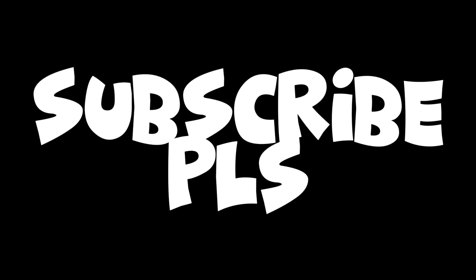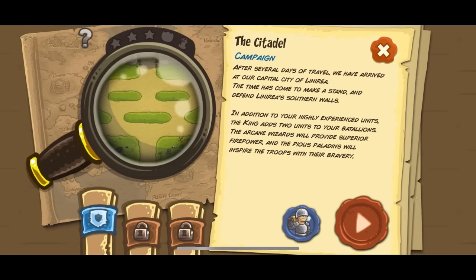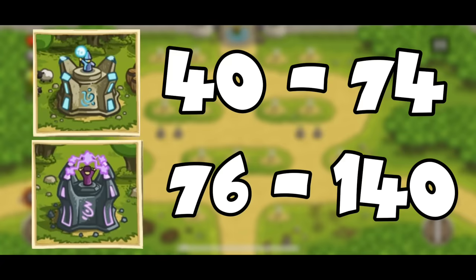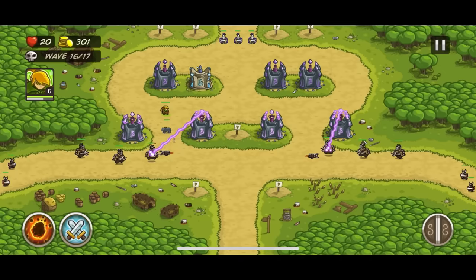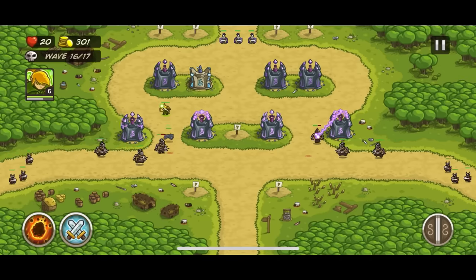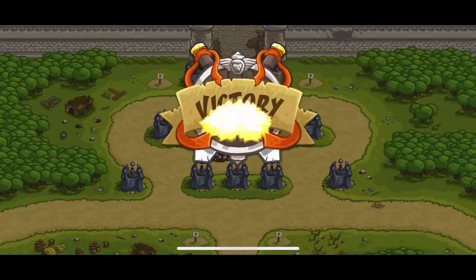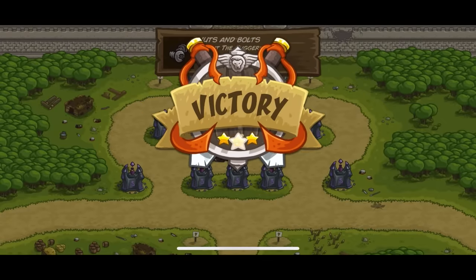If you're enjoying this and want to see more like this every Monday, then subscribe. The next level is the citadel, where you unlock the arcane wizard and some crazy stat buffs compared to the tier 3 towers. Because you unlock this wizard, the level is built around him with high armor enemies and a giant hunk of metal for a boss fight. I flew through this stage and ended up with 3 stars.